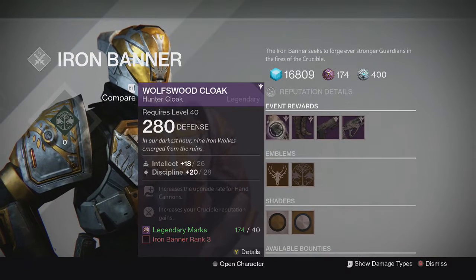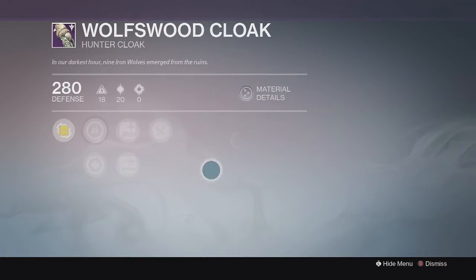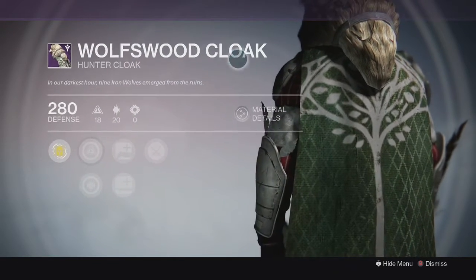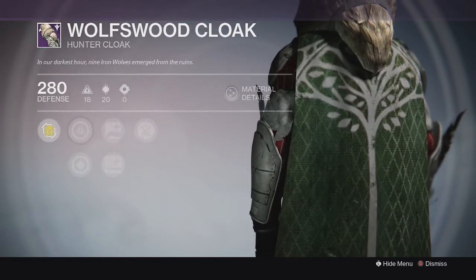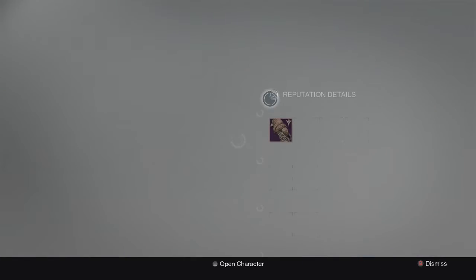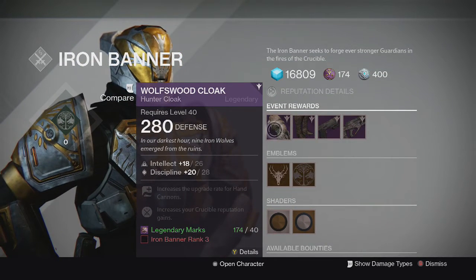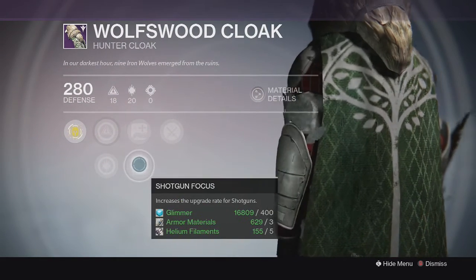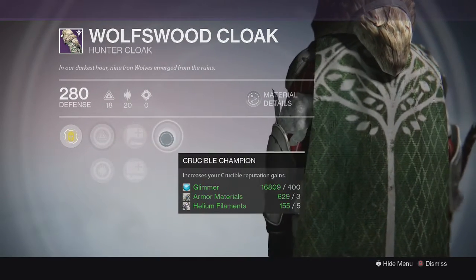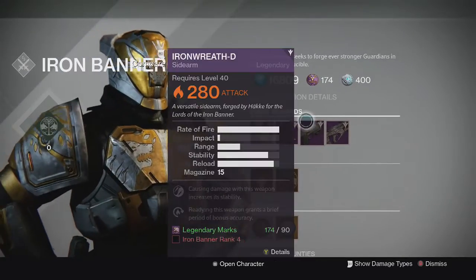Let's start off with his class item. He's selling the cloak — I'm on my hunter right now and I didn't check on my other two characters. Here's the cloak. You can't even see the top of it, but basically this is the wolf cloak, the one with the wolf face or head above your head. It's pretty good — it has intellect and discipline on it with hand cannon upgrades, increases for hand cannons and shotguns, and also increased reputation from crucible. Pretty good stuff. Unfortunately, all these come at 280.